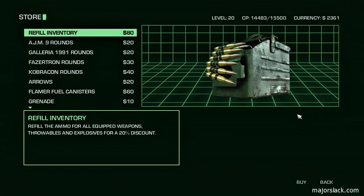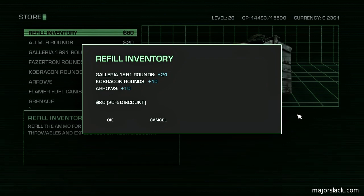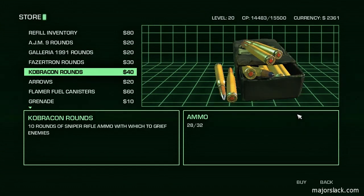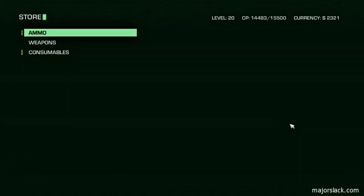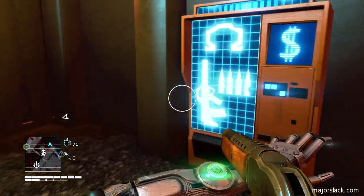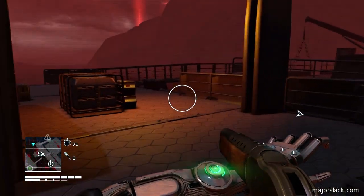How much do I need to spend to ammo up? What's that going to give me? 24 Galleria rounds. Can I do without the Galleria rounds? I think so. I have to buy 10 arrows? I haven't been collecting my arrows back - what the hell? Okay let's go cheapo. Cobra crown rounds. That was a stupid decision - I thought it was going to cut. Kick me in the ass. I should have just refilled my inventory. Anyway, at least I got lots of Cobra crown rounds.